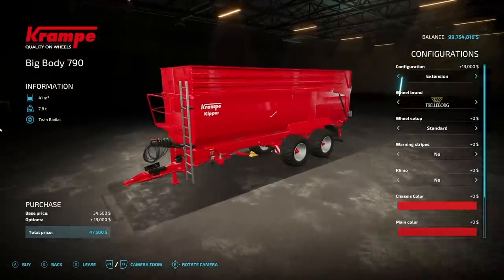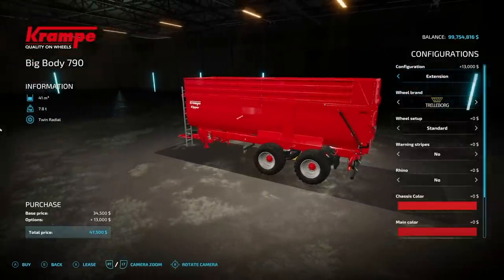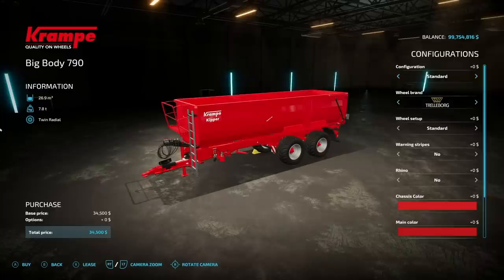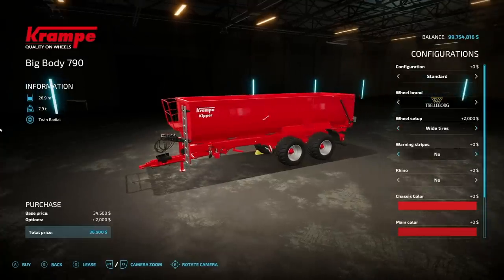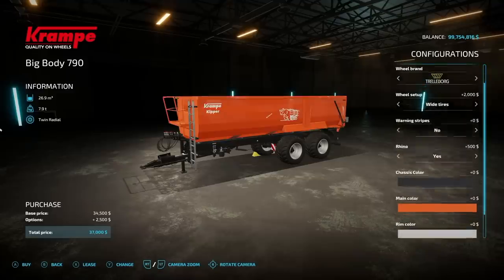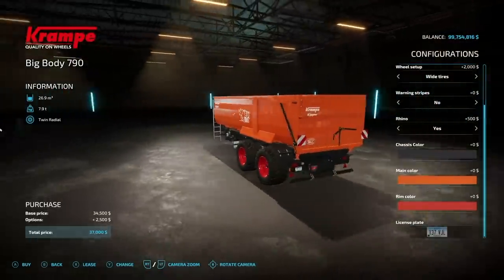Next is the Crampy Big Body 790 — just a big trailer with 41,000 liter capacity, which can be bumped down to 29,900. Tire brands include Channelboard, BKT, Michelin, and Vatestine. You can add warning stripes down the side, Rhino branding, chassis color choices, main color options, and rim colors including Crampy red.